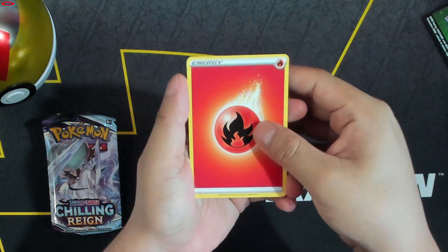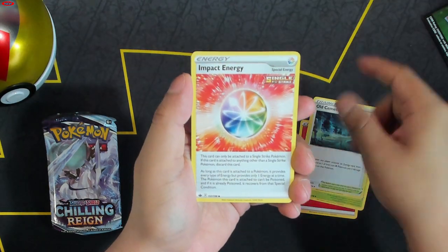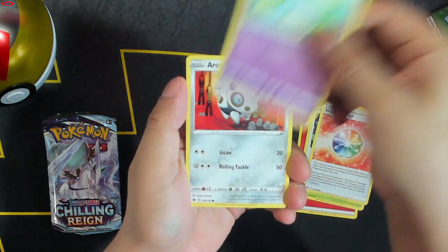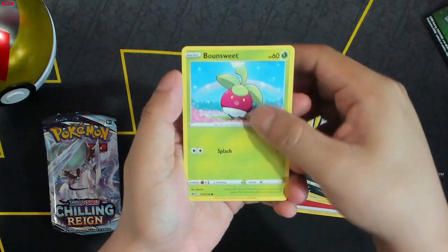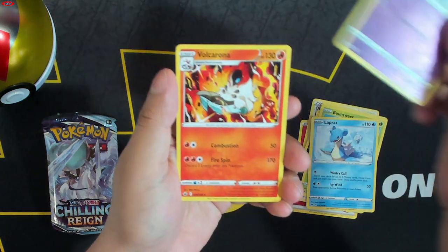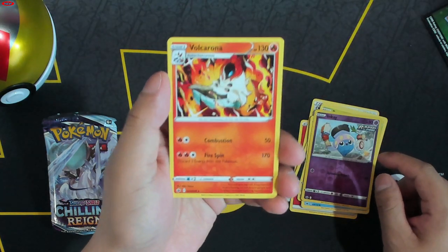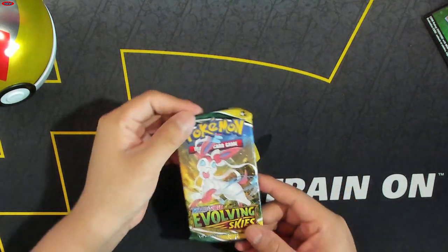Got energy, Ledian, Old Cemetery, Impact Energy, Atena, Venipede, Bounce, Sweet, Lapras, Inkay, and a Volcarona. Going into Evolving Skies.